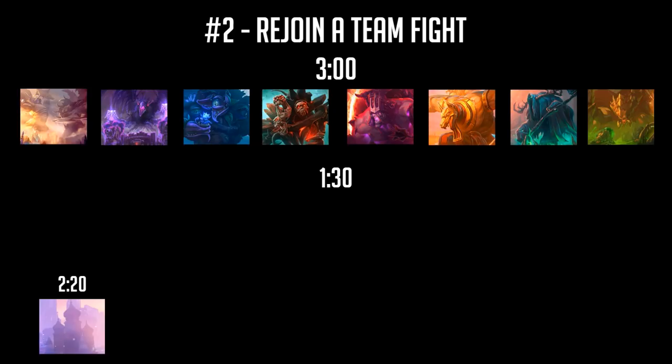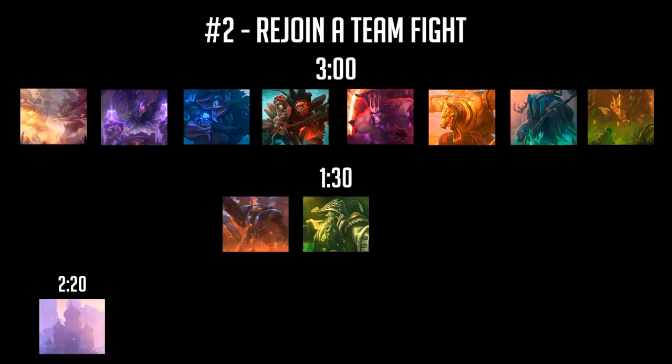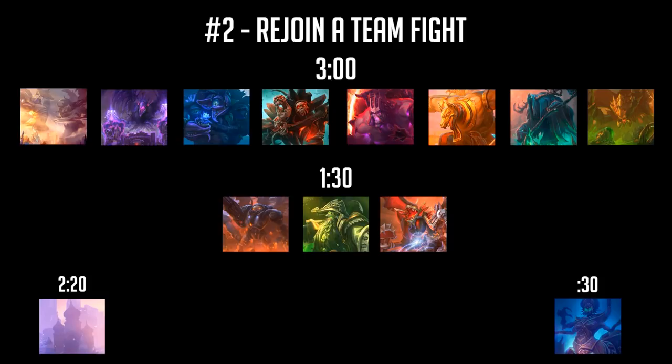Three maps have objectives that come online very early in the game at a minute 30, and you'll want to make sure you have a healing well in order to interact with them. These maps are Braxis Holdout, Blackheart's Bay, and Dragonshire. There is one other map, Tomb of the Spider Queen, whose objective opens up at 30 seconds. You won't have the necessary gems to make the turn in there, so on that map you can be relatively free with your well.